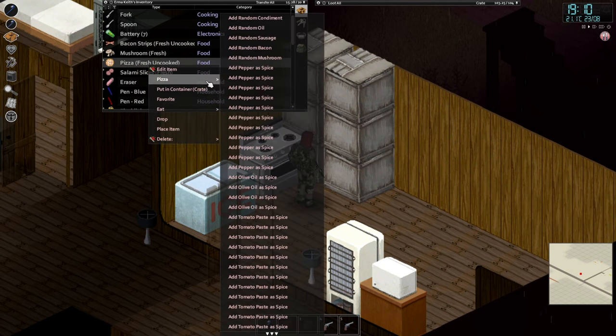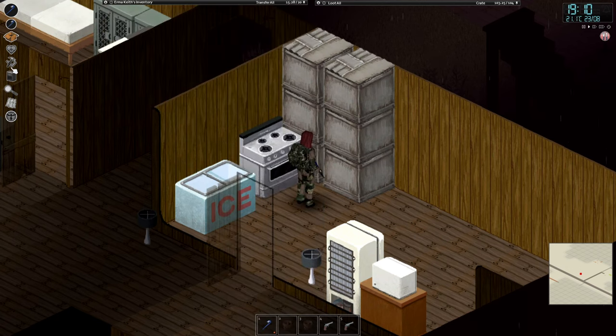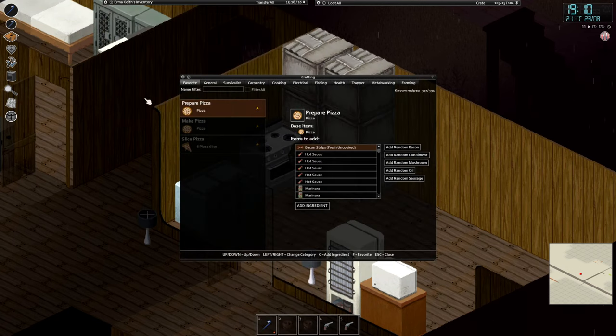Then what you are going to want to do is go to the crafting menu and select prepare pizza. You are going to want to add your ingredients. I am going to add some bacon strips, some mushrooms, some pepper — you are going to add 6 items total, so we are currently at 3.